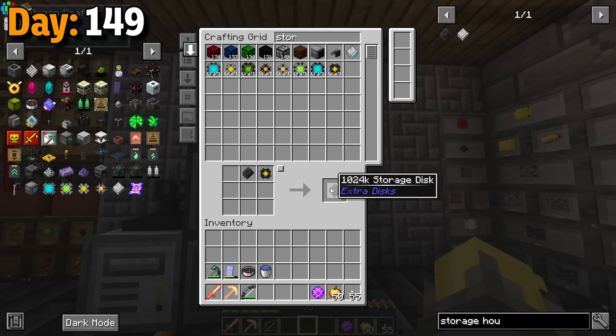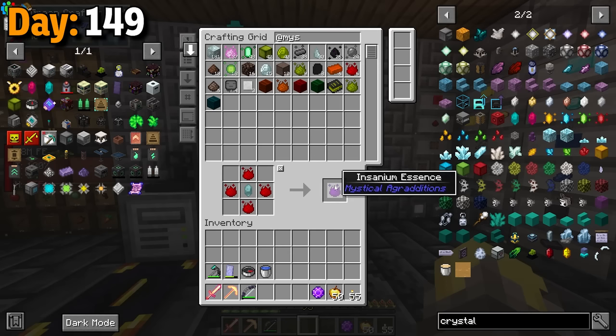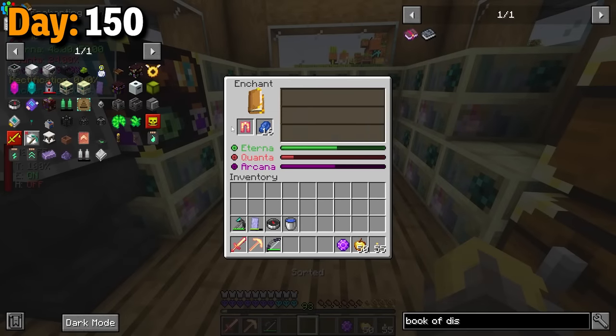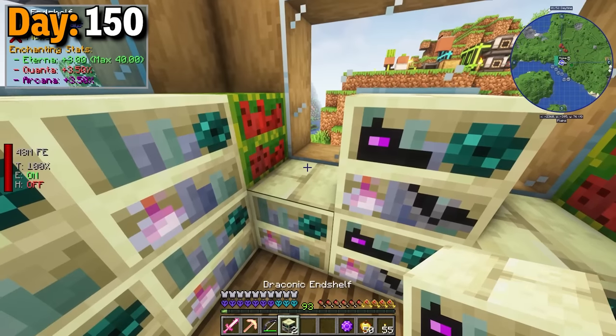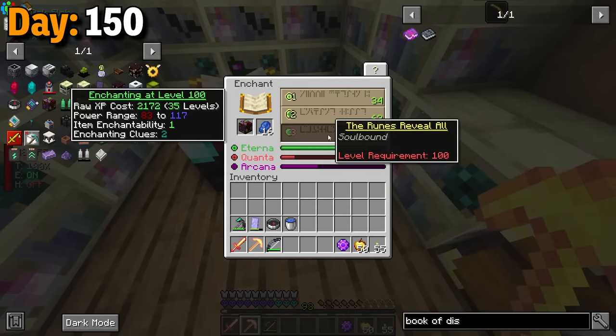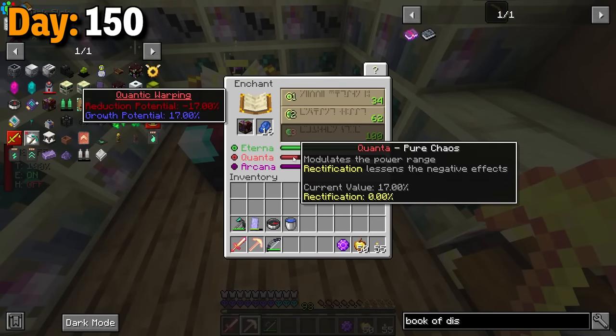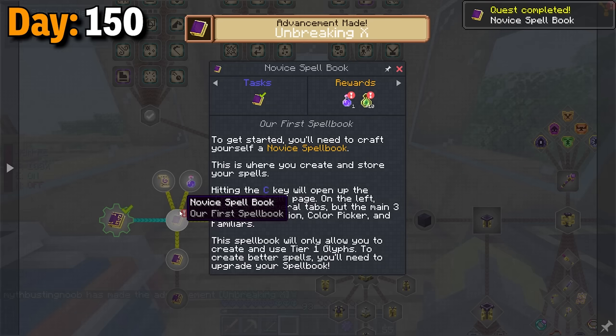That however required even more sand so I had to go back to the desert to start excavating some more. Finally I got two more 256k storage parts and I could now make the 1 million storage part. This thing needed advanced housing and I didn't know about the disc manipulator just yet. I also got two more insanium essences as well. Day 150, I enchanted my leggings again and got protection 5 on them. Then with those dragon egg essences I could make two more draconic end shelves, and with those two I had Eterna maxed — meaning my enchants go up to level 100 now.